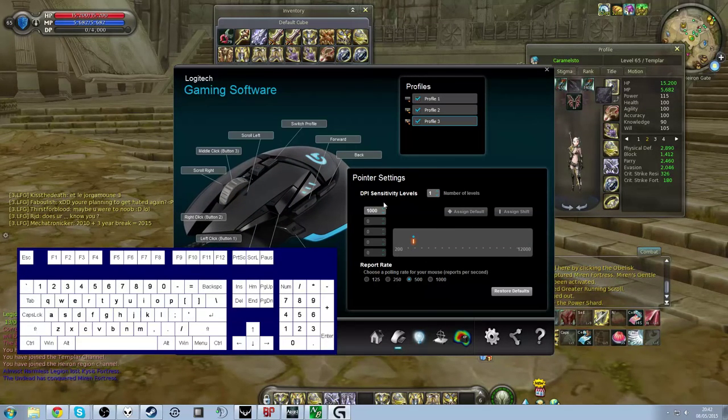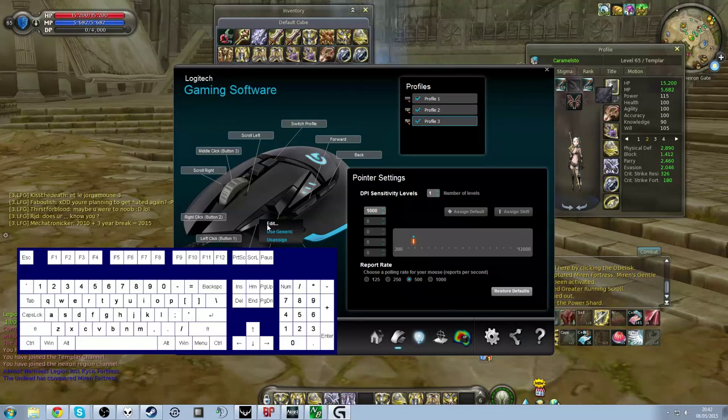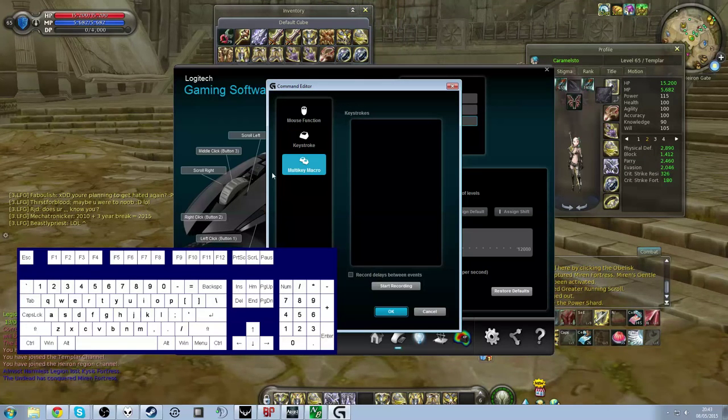Go to your mouse and select the button you wish to have the macro on. Click on Edit, and then go to your macro function — for this one it's called multi-key macro. Start by clicking Start Recording. The first button you're going to press is the button to switch to the bar with the gear, so number six. To switch there, I push minus on mine. Then my chest piece is 1, legs 2, pauldrons 3, gloves 4, boots 5. Once that's done you need to push the button to go back to your original bar. Make sure there are no delays between each of these, otherwise it will be incredibly slow.